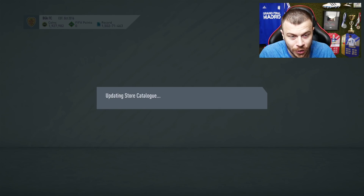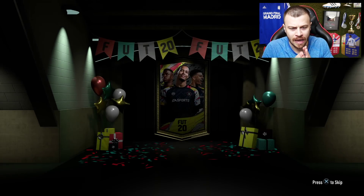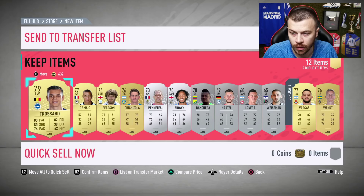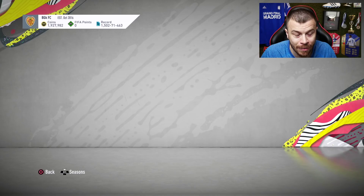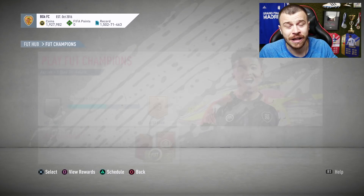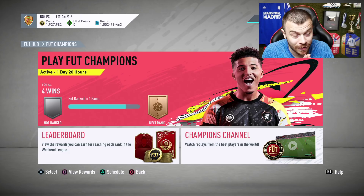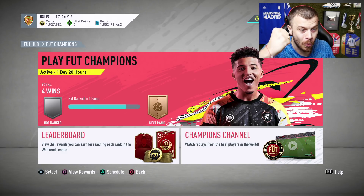I just completed the new daily SBC and right now we're gonna open a Prime Electrum players pack containing 6 gold and 6 silver players. Can we get lucky? I don't think so — let me skip it. It's time to focus on the upcoming FUT Champions matches. We've got 4 wins out of 4 matches. Drop a like if you appreciate this type of content. Let's get into game number 1!